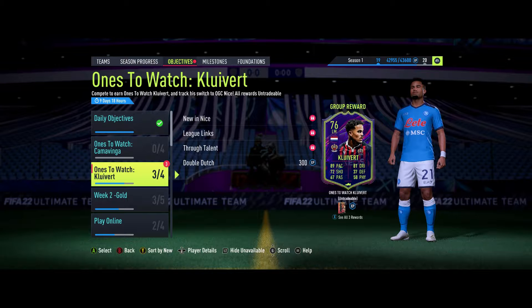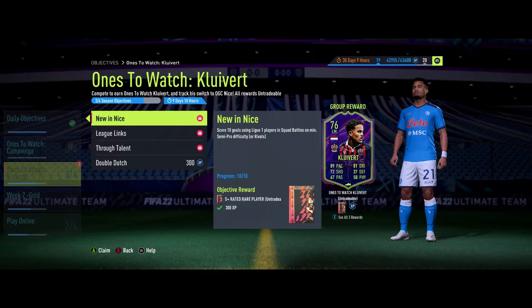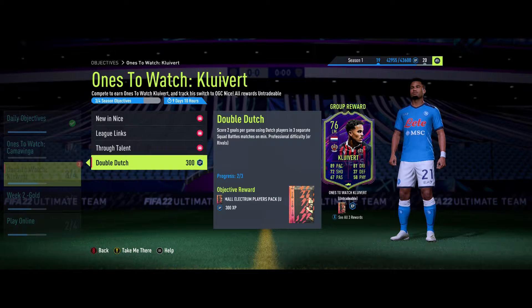Kluivert has transferred to Nice, so what it requires is a hybrid squad of Ligue 1 and also Serie A, because he was playing there before. So I just had a hybrid squad, half and half of both. Then you have to score 10 goals with Ligue 1 players. I played squad battles to also get other rewards - professional difficulty, won five games - and then four through balls, which is not too hard.